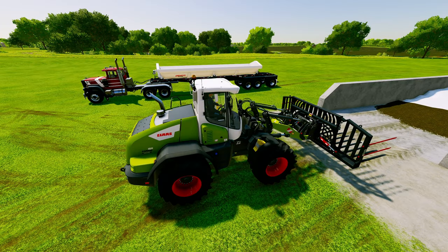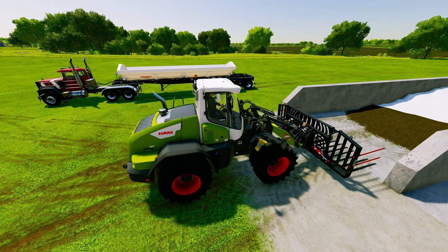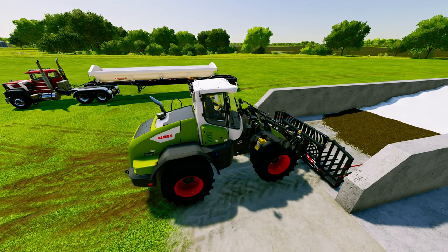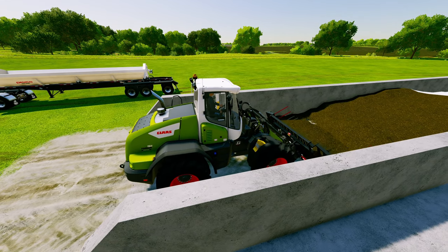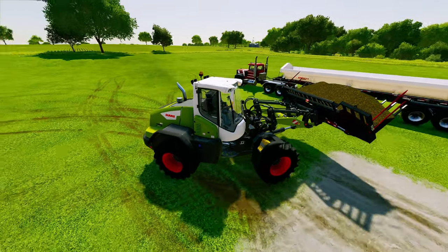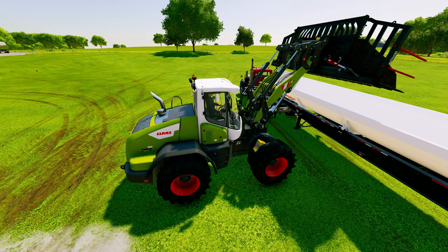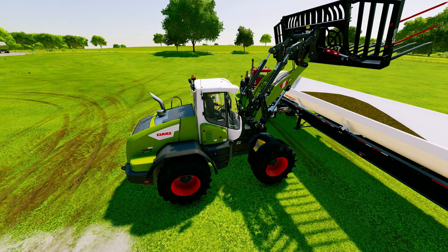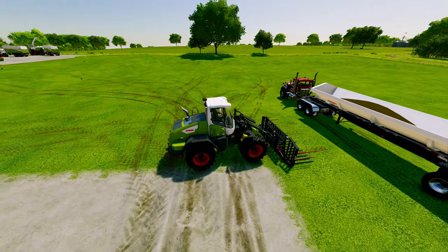Next, we need to load it. To unload, you want to use a wheel loader, a front loader, a skid steer, or even a forage wagon. Drive it in and start picking up the silage — the bunker silo will continue to open in front of you. Then load it into a waiting trailer that will take silage. From here, you can take the silage and sell it, use it to feed cows, or make TMR with it.